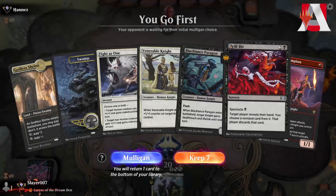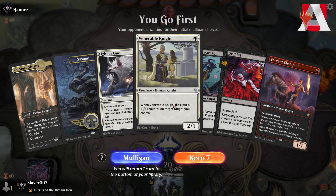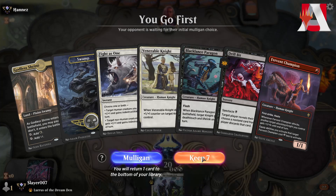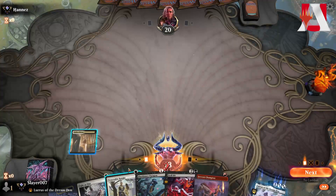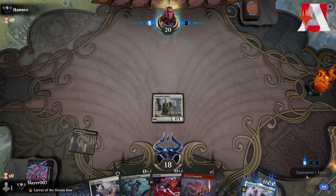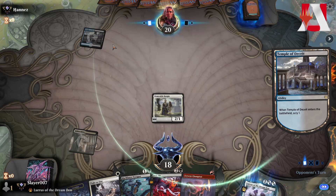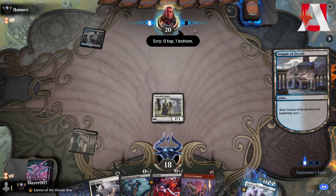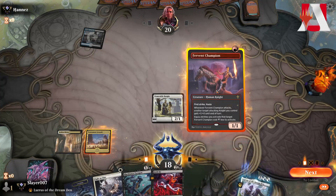We are playing Mardu Knights in Best of 1 Standard. We go first — we don't have a red source but we curve out nicely so we're going to keep this. Turn one, shock ourselves to play Venerable Knight, pass the turn. We see a Temple of Deceit — interesting, opponent is playing some sort of control-style deck.